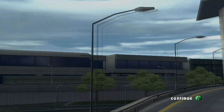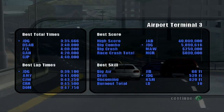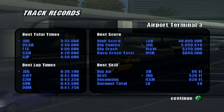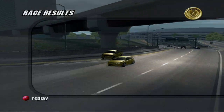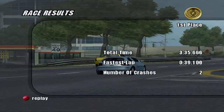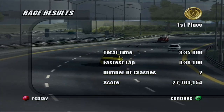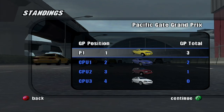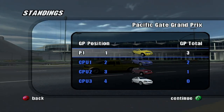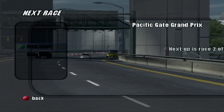That wasn't too bad for our first race - we got three opponents. Oh really? I get a six of six? Heh. Fastest lap, 39 seconds - that's not too bad. Two crashes. Honestly I shouldn't have crashed at those two spots, but whatever. We got a lot of points too, so that's something. Three points for me, two for the blue car, one for the SUV, and then what looks like a Civic gets nothing.